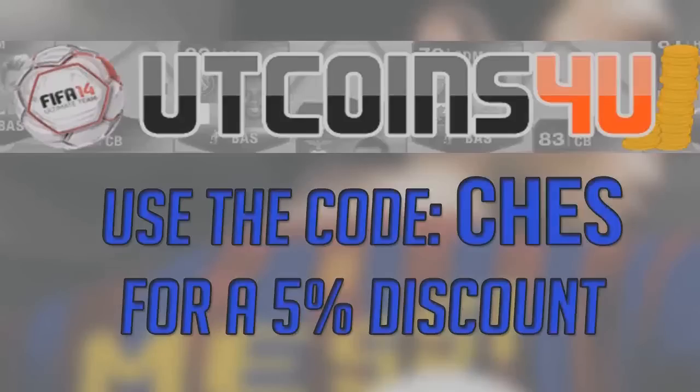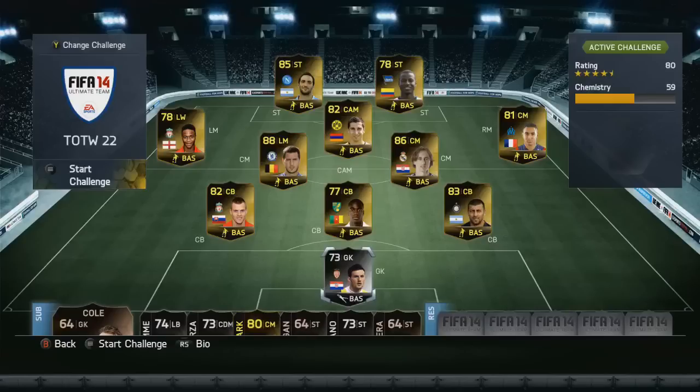For all your Ultimate Team coin needs, check out UTcoinsfor you.com — there will be a link in the description, and if you use the code CHEZ you can get yourself a 5% discount.